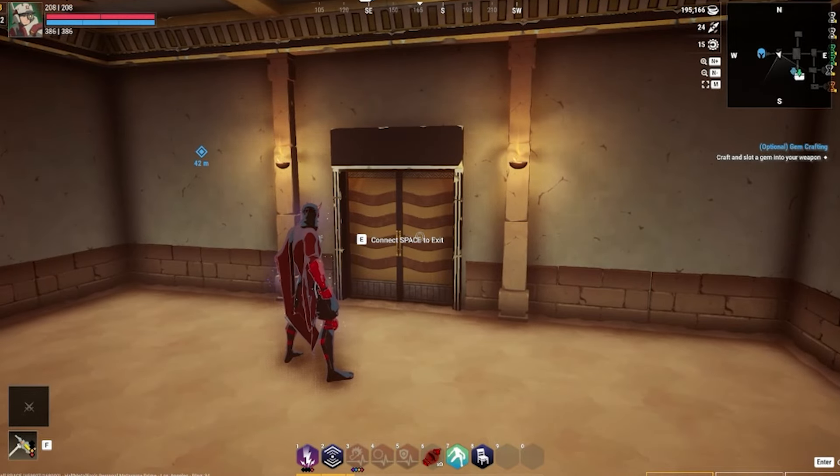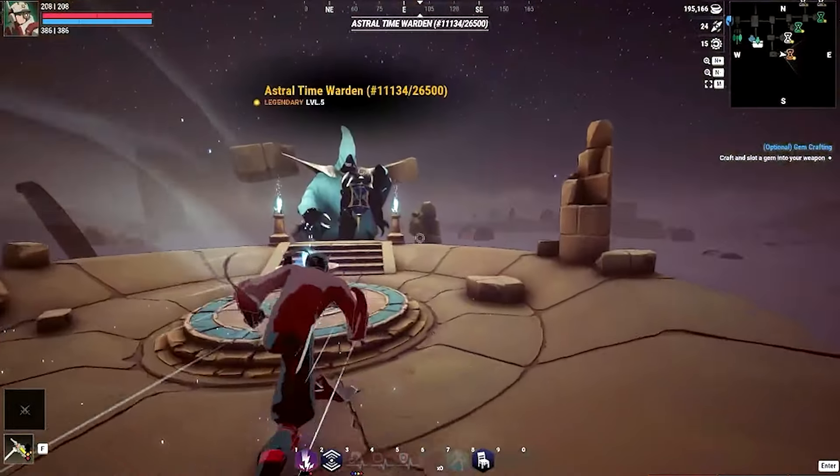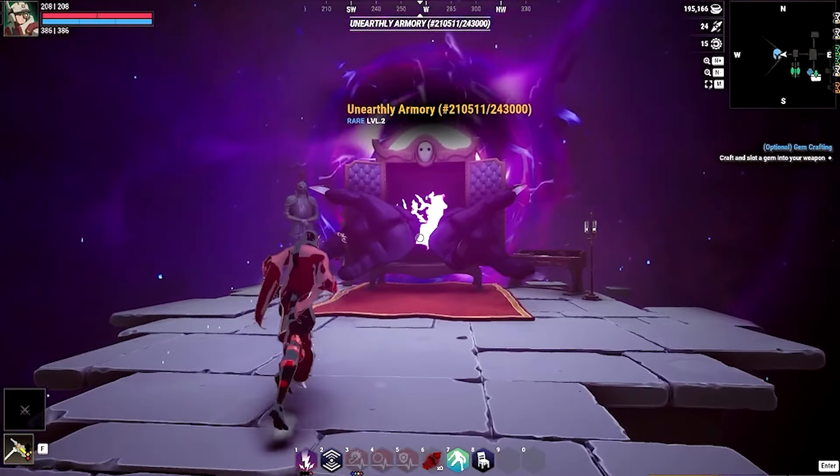For example, if you have a rare medium space connected to your metaverse, your space will have three exits. You can then connect a Time Warden, a Forge, and an Armory to those exits.